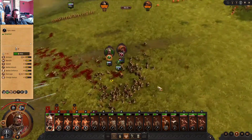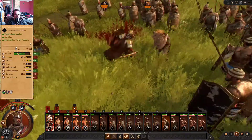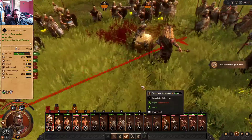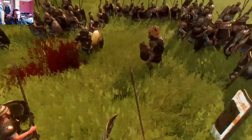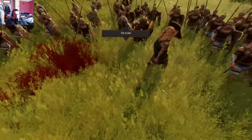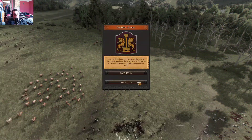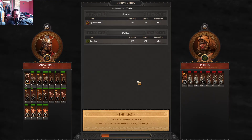Looks like we should be pretty good once Agamemnon kicks this guy's butt. Runaway coward — I was winning anyway. Nice fight. That poison did a lot more damage than I was expecting, and look — Agamemnon almost died. Yikes. Luckily we're not at war with anybody else, so that's cool.